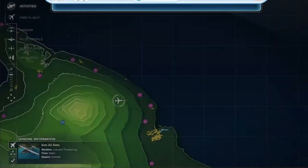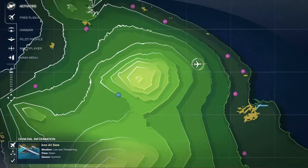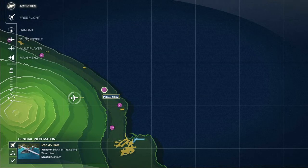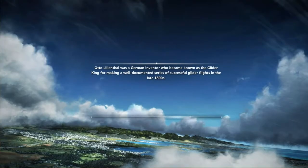What's up, my bobbies? This is Roscoe from Roscoe Gaming. Today we are going to take off on this airstrip. I've got the weather set low and threatening, it's dawn, and the season is summer. Otto Lilienthal was a German inventor who became known as the glider king for making a well-documented series of successful gliding flights in the late 1800s — there's your random fact of the day.